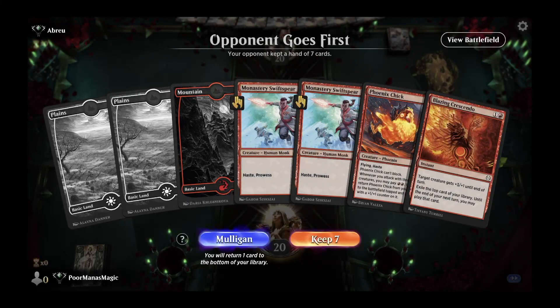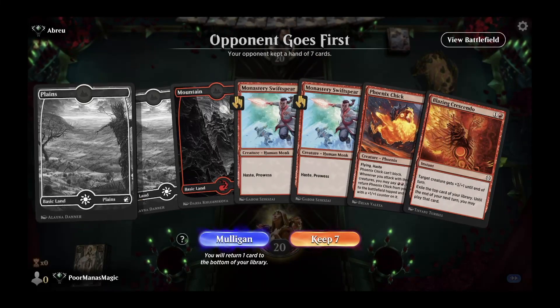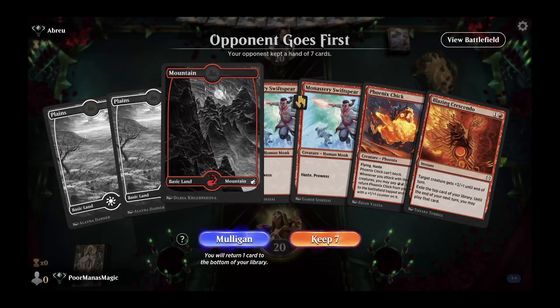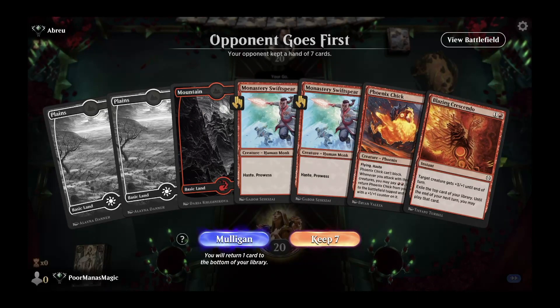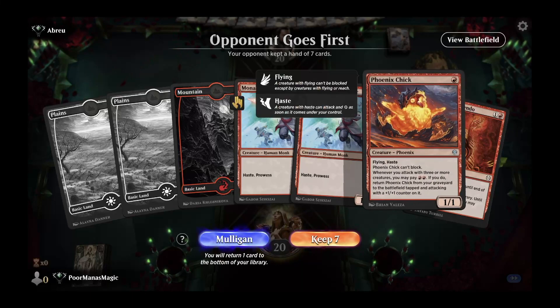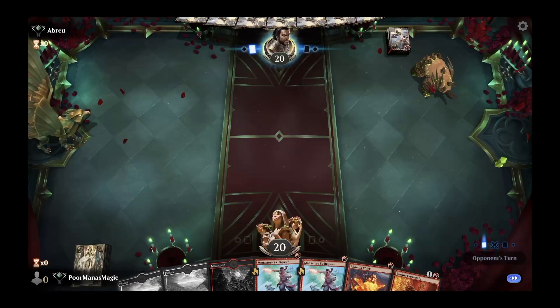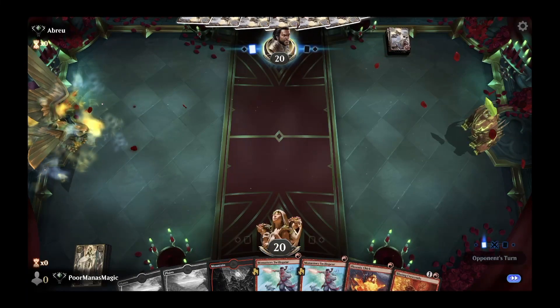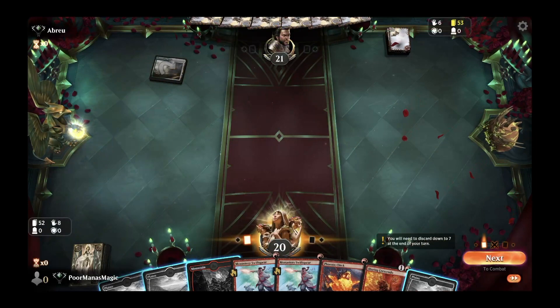Game 3, on the draw against a Brule. We have three one-drop hasty creatures, an okay mana base — though we'd really prefer one of these Plains to be a Mountain — and a turn-two Crescendo at the ready. We'll see what we're up against, weighing evasion versus prowess options. It's good enough to keep. Opponent comes down with Blossoming Sands — last time we saw that it was a toxic deck.